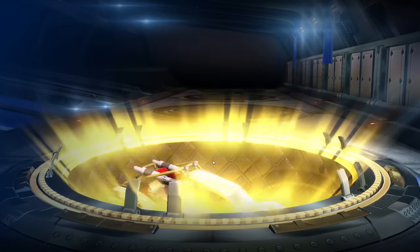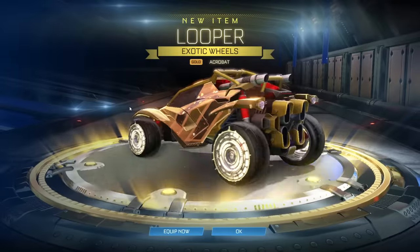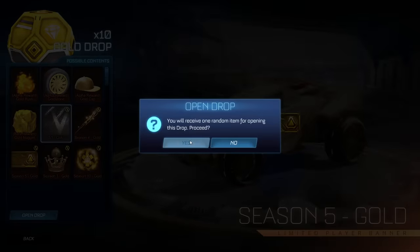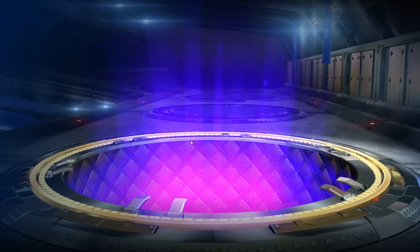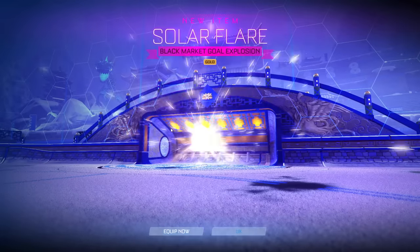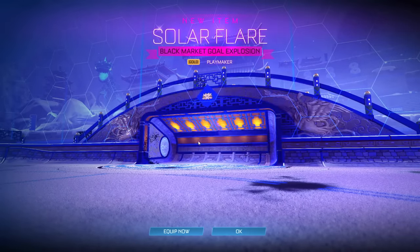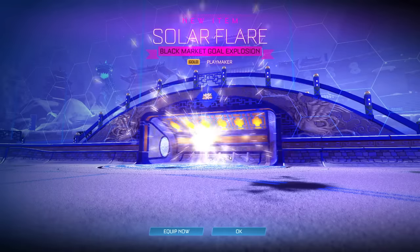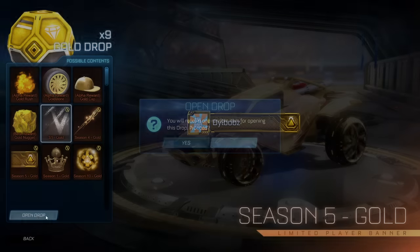Now we move on to exotics. Could it be Zombas? No, it's Loopers. I've not seen these wheels in a very long time — they look kind of clean. We have 10 drops left to go, ladies and gentlemen — the final 10 of the video. If we don't get any alpha items, I'm gonna have to do another one of these. Solar Flare in gold — that doesn't even really look that gold. It's so bright it kind of just looks like Titanium White. You know what? It looks like white gold, which is actually pretty cool itself.